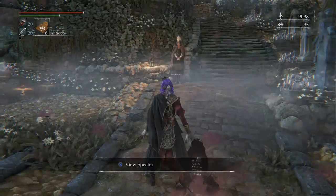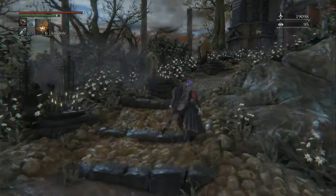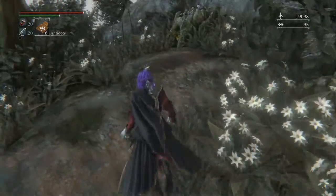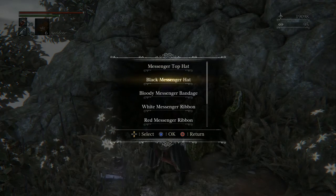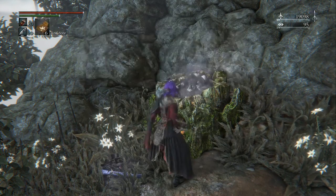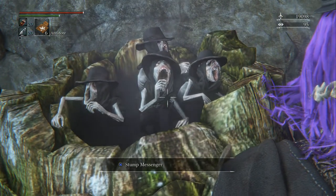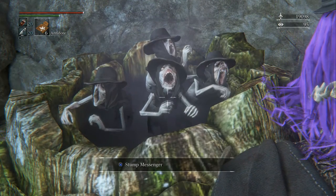We've traveled back to the Hunter's Dream. Just go up these steps and go through this somewhat hidden path, and you will see your messengers. Just bring up the inventory and you should see the Black Messenger Hat option. Put it on them and look at them — they look ugly as hell, but they're still adorable in an ugly way.